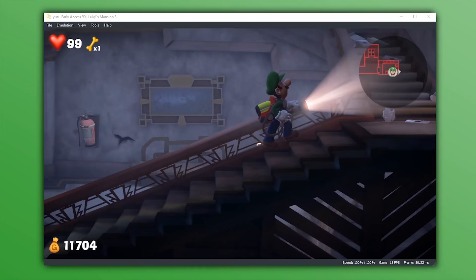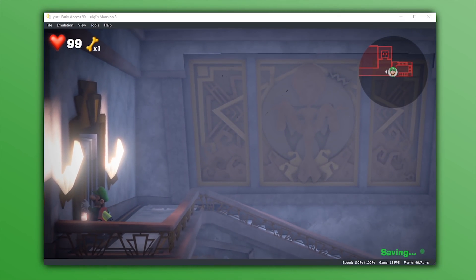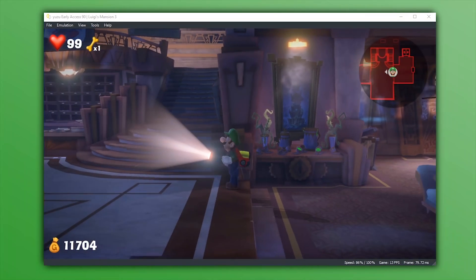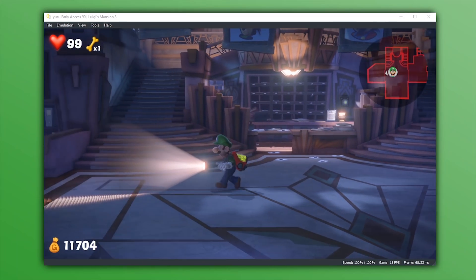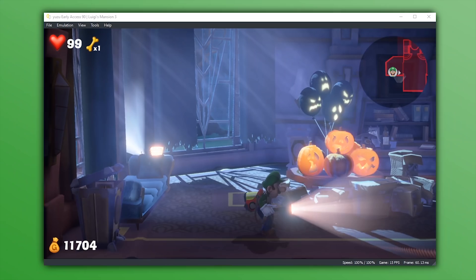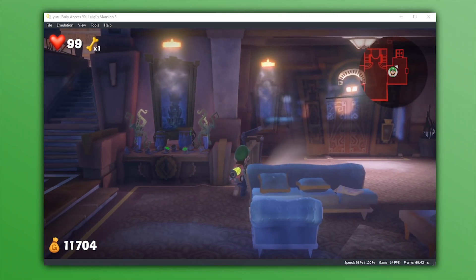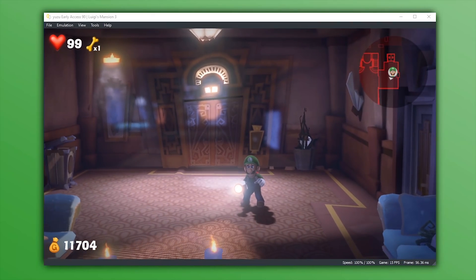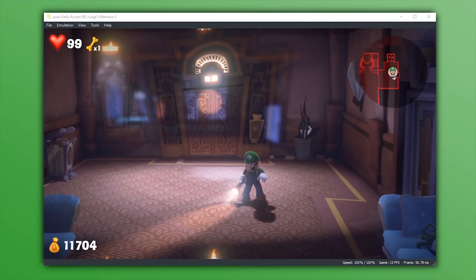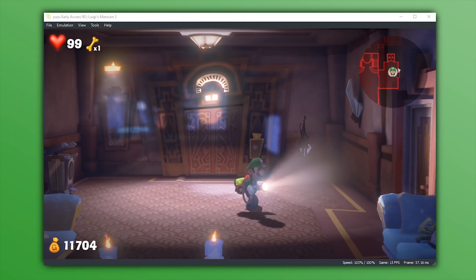Down in the description of this video, you'll find a download link for a 15 frames per second mod. This mod makes the game full speed — both in gameplay and audio — at 15 frames per second, meaning that if your computer can't push it to 30 frames per second, you will be able to enjoy the game at full speed. Obviously, it's not going to be as fluid as 30 frames per second, but it does make the game a hell of a lot more enjoyable, especially on much lower end systems. I'll include every single mod required to get the game looking and playing just like you're seeing right now. There are still some graphical bugs — for example, the beam of Luigi's torch is only rendered on the front half and not the rear half of the screen — but these bugs have all been reported to Yuzu's developers, so hopefully they will also be fixed very soon.